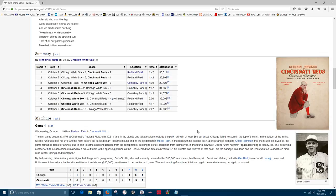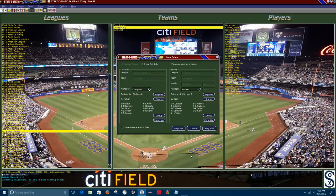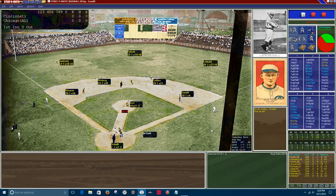In the original game number three the White Sox actually won that game, so let's see if we can change history here. Cincinnati at Chicago, it's gonna be Fisher against Kerr, and this game is being played at Comiskey. Welcome to the stadium for today's ballgame everybody — welcome to Comiskey Park.